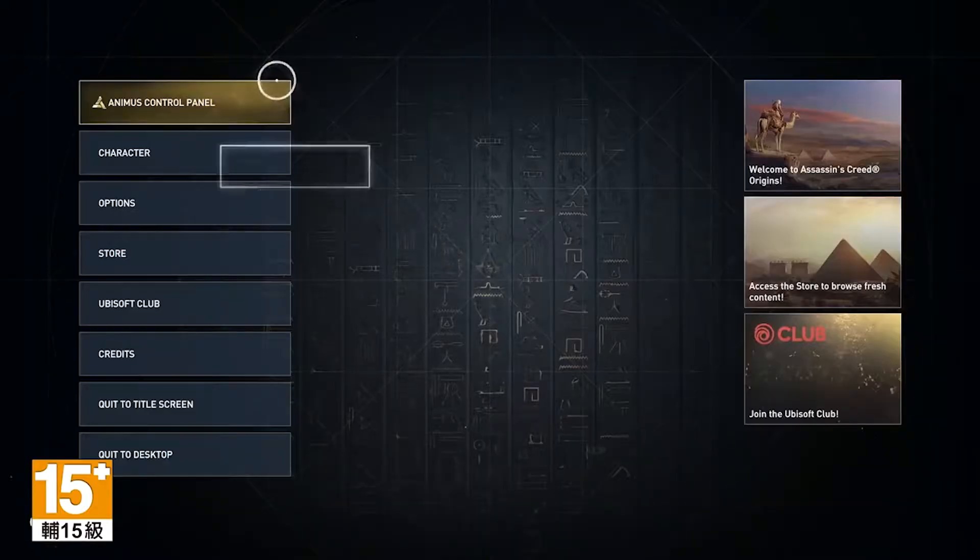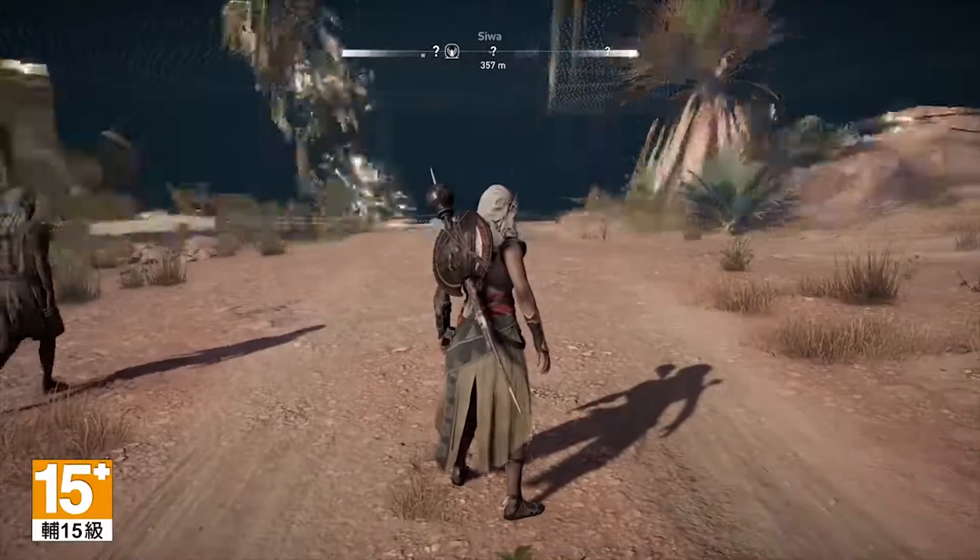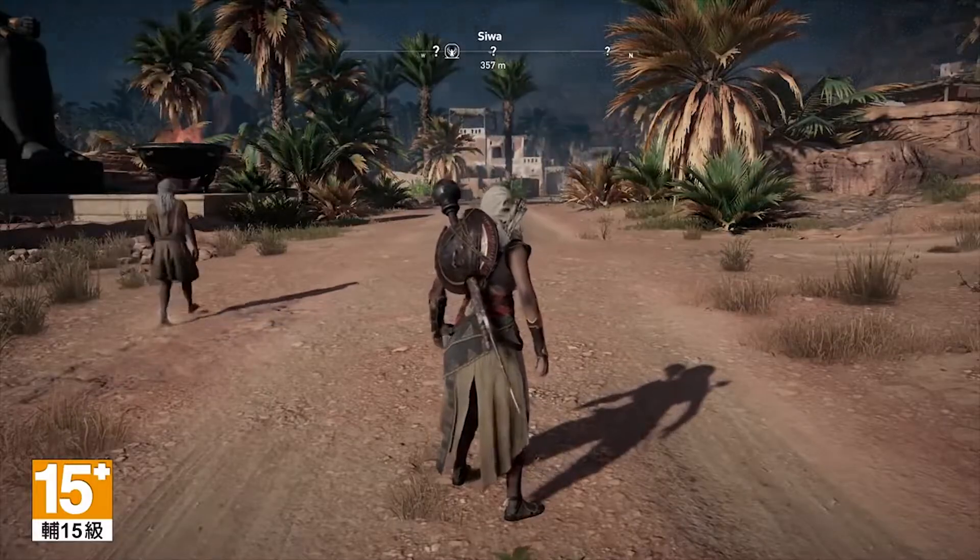I'm Jose Araiza. I got to be producer as part of the Assassin's Creed Origins team and I got to work on the DLC, and now I get to share with you a little secret that we have for PC players called the Animus Control Panel. It is a PC exclusive feature that allows you to mod or hack the game and create your own best version of Assassin's Creed, and it'll be a free DLC for PC players.